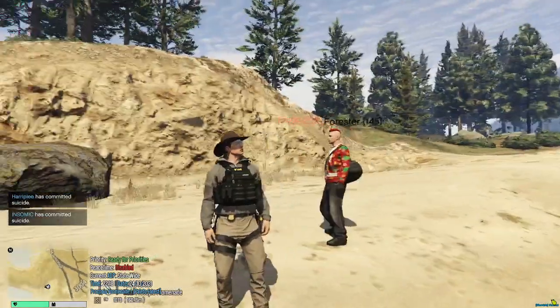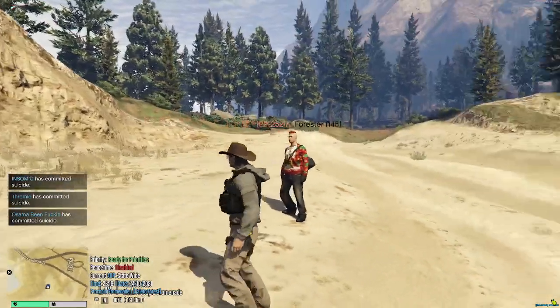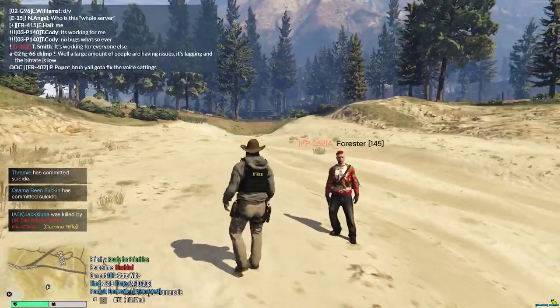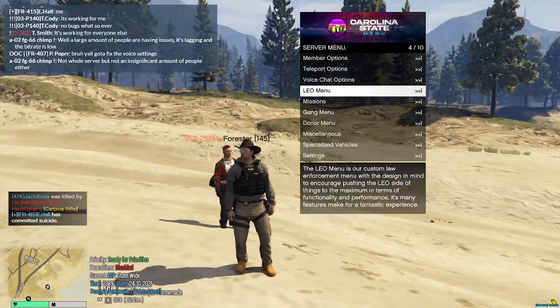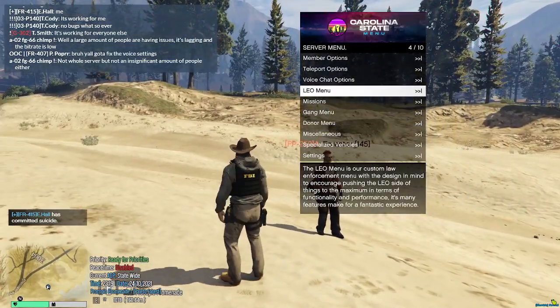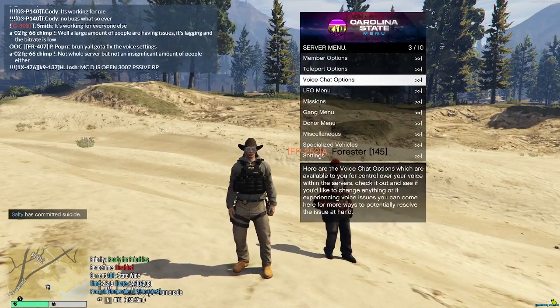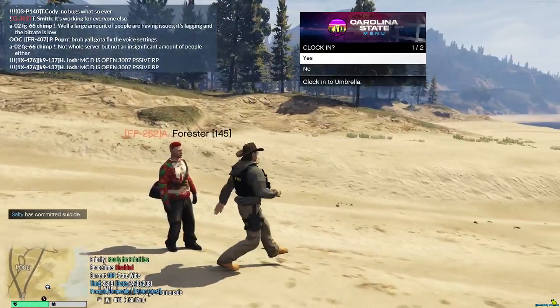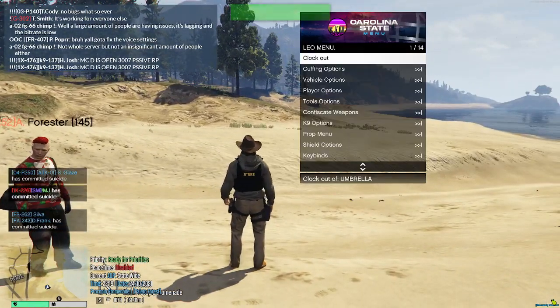I'm going to be showing you guys how to navigate the LEO menu in the new F3 menu for the update they just released on CSRP. All you want to do is hit F3, and you'll see these different options. In order to use your LEO menu, you'll have to clock in. You'll hit enter on LEO menu and hit yes to clock in.